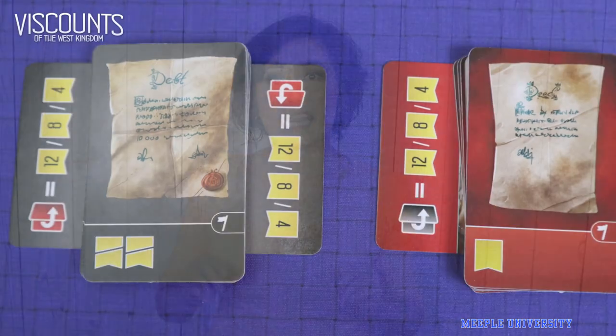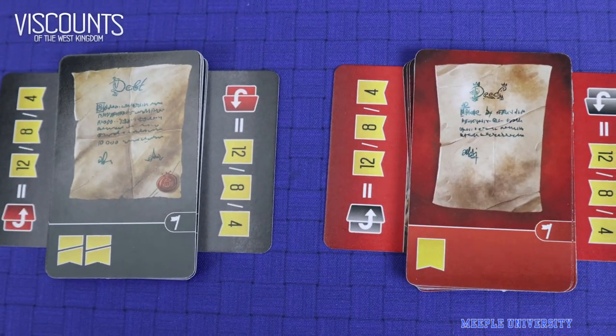You must keep an eye on your opponents and adjust your strategy. If a lot of debts are collected, then collecting deeds may score you more, and vice versa. After either debts or deeds is empty, the game end triggers and the player with the most points wins.